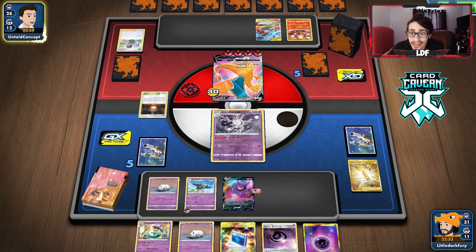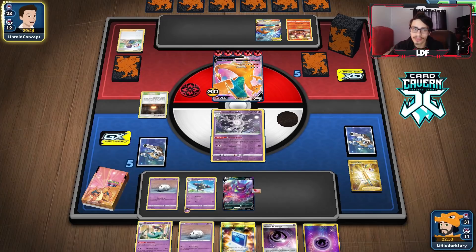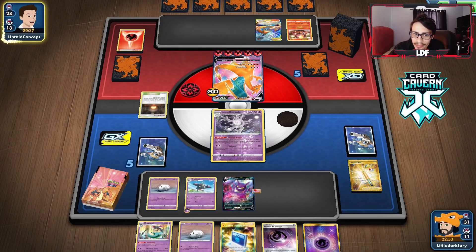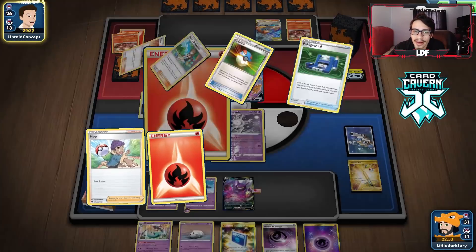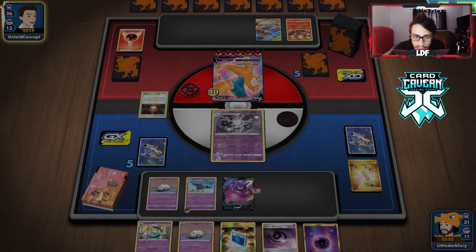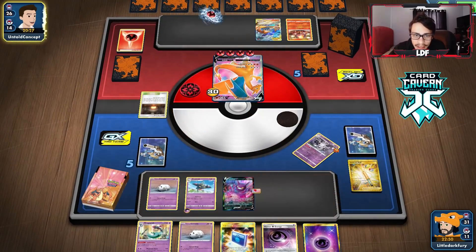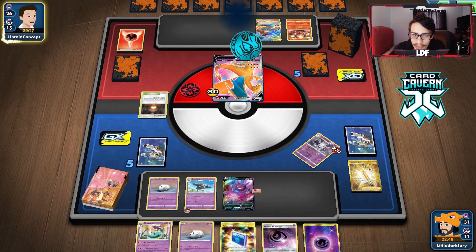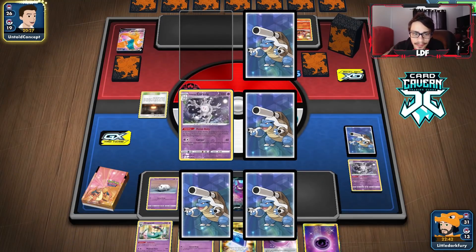He just played a Hop — no comment. He does have Reshiram & Charizard. I was going to put Air Balloon on the active — there's a chance he doesn't attack because he doesn't want to walk into Cursola's ability. If he doesn't knock us out, we build for next turn. Double Blaze does go through Dragapult's ability which is scary. They use Fire Spin — we do get the knockout on Charizard and pick up some prizes. Another Cursola from prizes is really good.